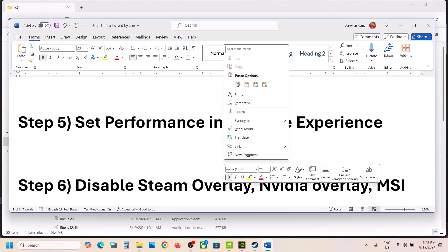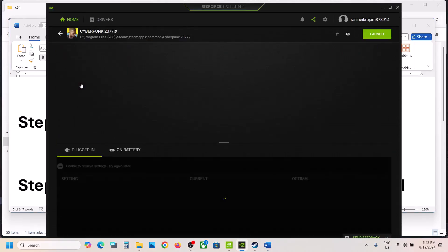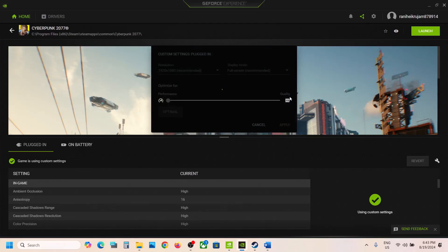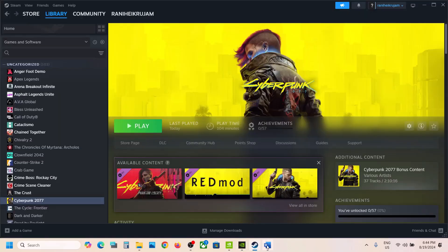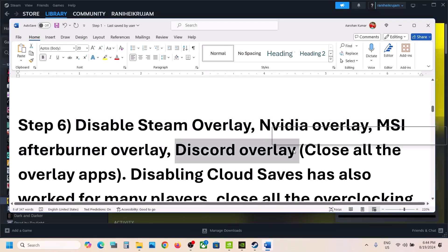The next step is to set performance in Nvidia GeForce Experience. Open Nvidia GeForce Experience, click on the details on the game icon. On this screen, click the settings icon, then Custom Settings. If the setting is set to Quality, drag it to Performance and hit Apply. Do this for both Plugged In and Battery modes — drag both to Performance, hit Apply, then launch the game and check.